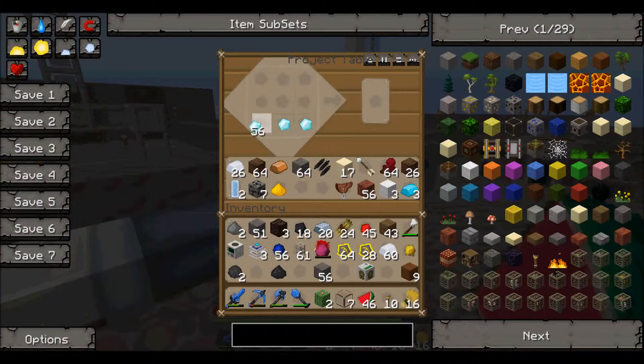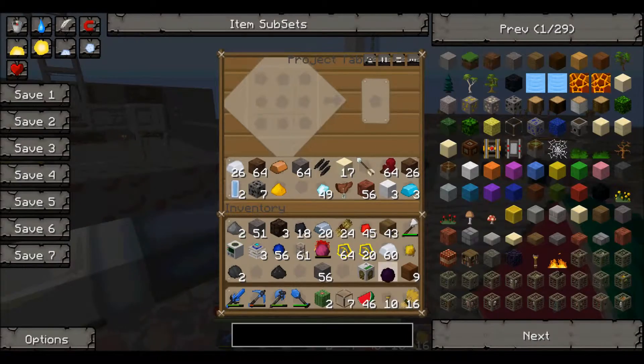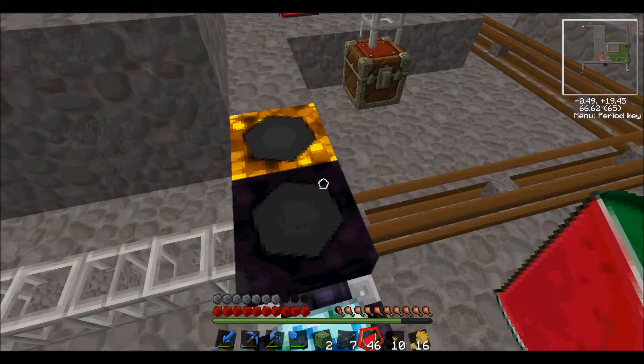I wonder if I can find my dark matter, that'd be good. Basically how you craft it: you're just going to get a block of diamond and surround it with alternus fuel to get one dark matter. We are going to need dark matter to make red matter — it actually requires three dark matter to create only one red matter.